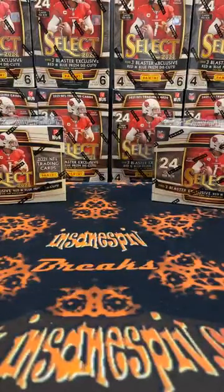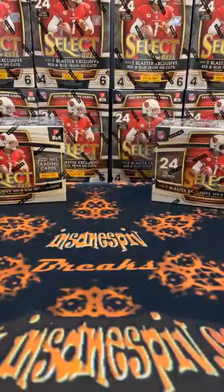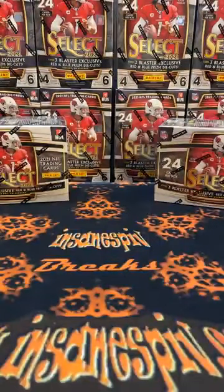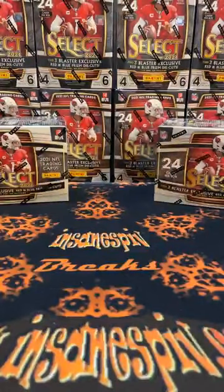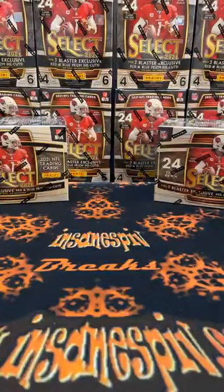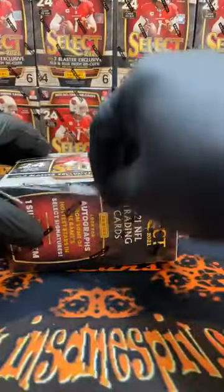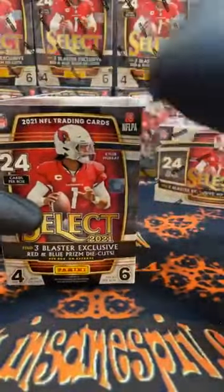We are at 9:30 central time and we like to start on time, so we're going to get rolling. This is a 10-blaster break — break 155 for Insane Spit Breaks. Dennis is looking for some Jamar Chase — that's a big-name rookie, he'll get sleeve and top loader action on camera. And Steelers for Mike. Blaster boxes should have three red-and-blue prism die cuts on average and one silver die cut on average. We're going to rock four cards per pack, six packs per box.